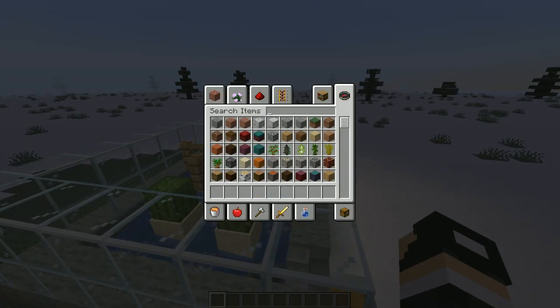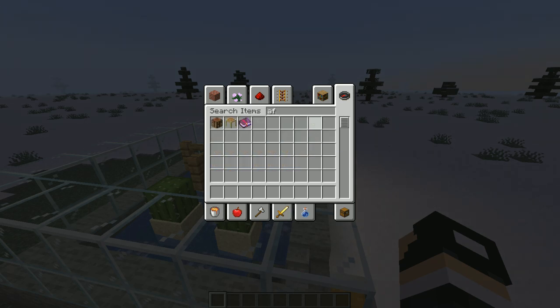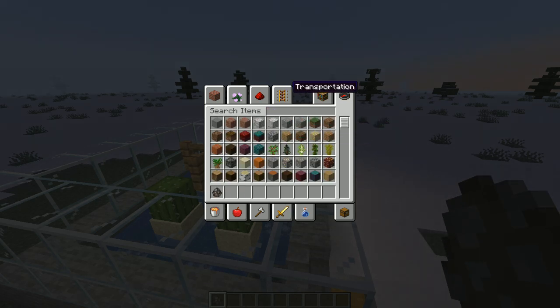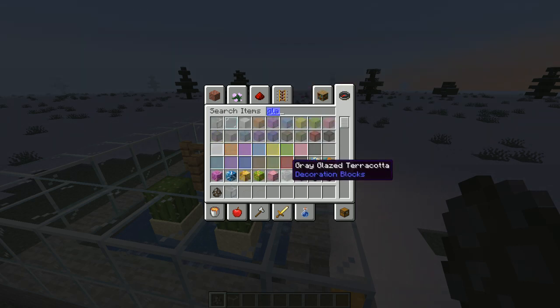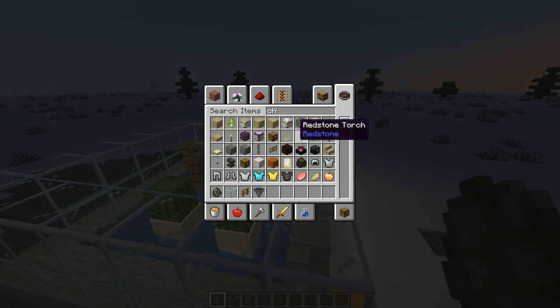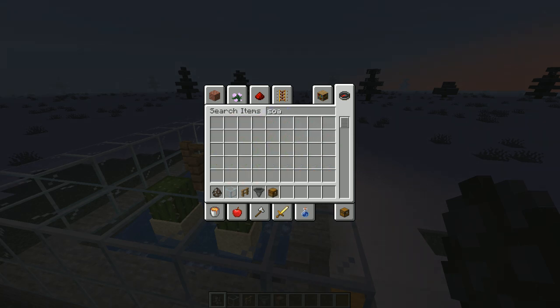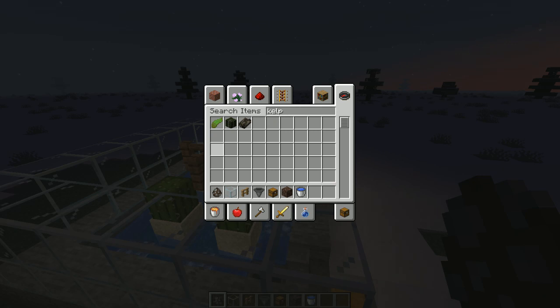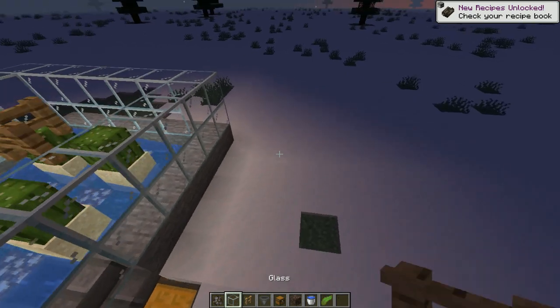Now this isn't really an AFK farm but it's something cool. So you want a cow — if you're in survival you're gonna have to try and get a cow. Now we want glass if you want, it's optional. We're gonna want a fence post, then a hopper and a chest. We're gonna want some soul sand and some water.